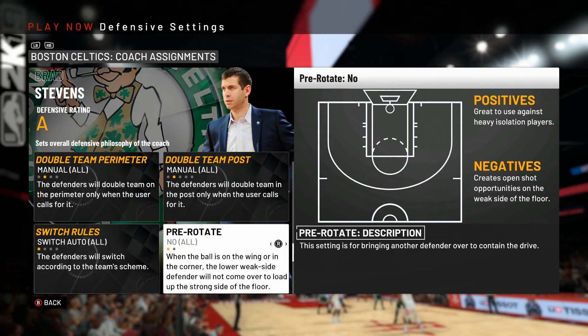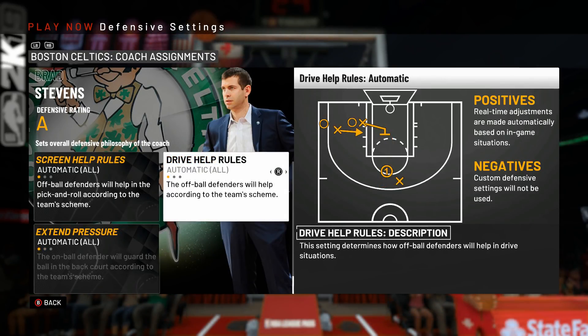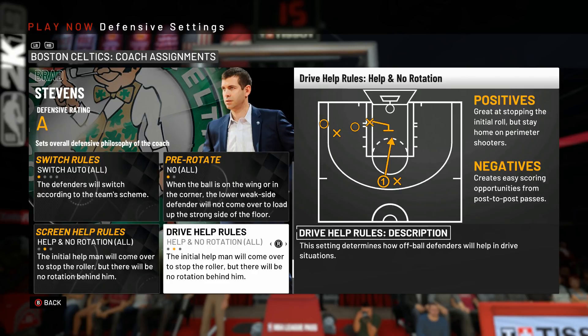For pre-rotate, you want to set this to no globally. This is for guys who like to go one-on-one a lot, and you counter by packing that side of the court with extra defenders to be in better position if they drive — but as a result it leaves the guy open on the weak side. I feel it's a lot more trouble than it's worth, especially against human opponents. For screen help rules and drive help rules, you want both of these on help and no rotation, because with automatic the help defender comes over then another defender comes over, and usually that ends up with a defender leaving a guy wide open for three.